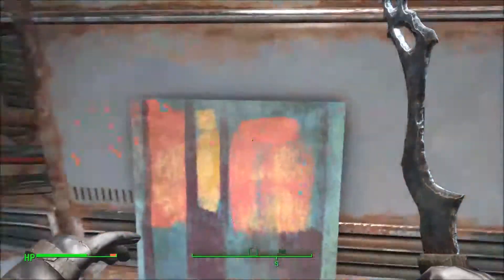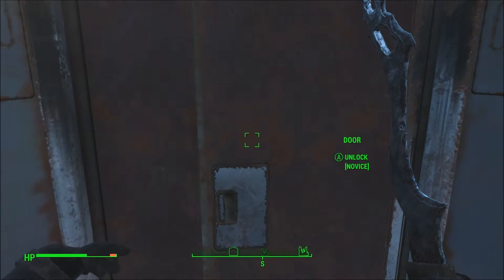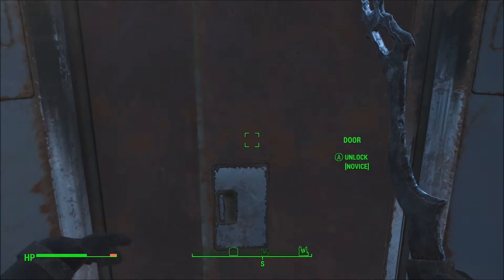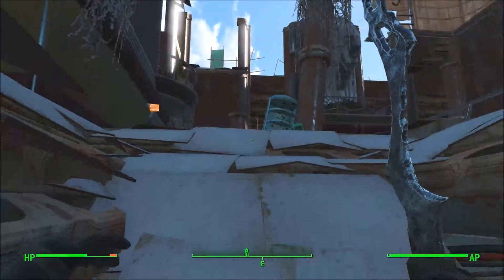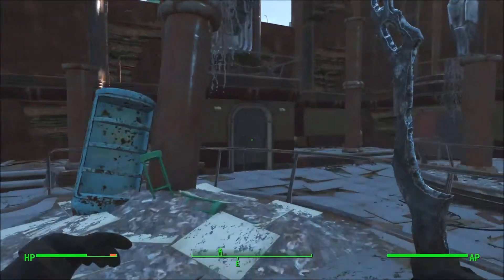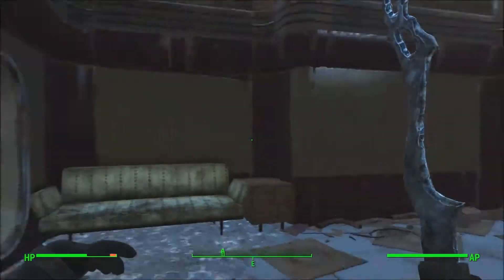Come in here and you're going to turn right — that's the only way you can go. There's a safe that's Expert level, so go in there if you want. Come up here and there's the door right there.